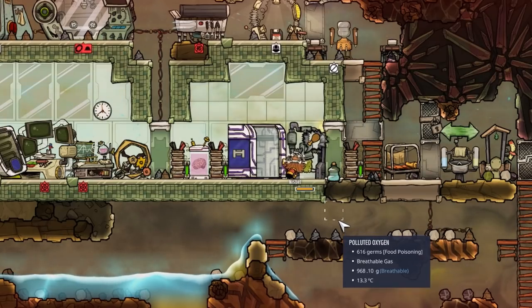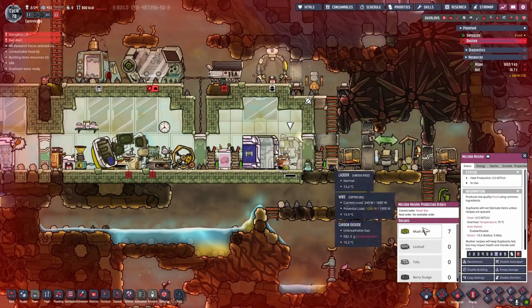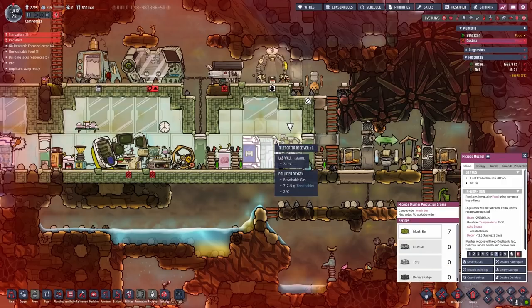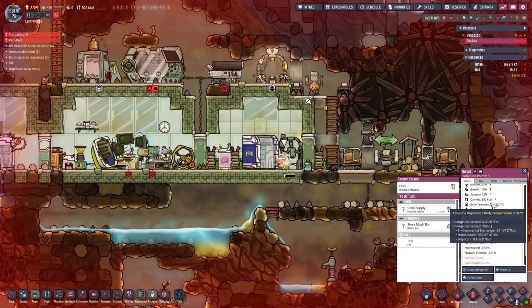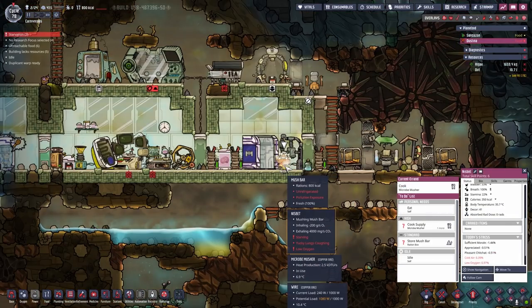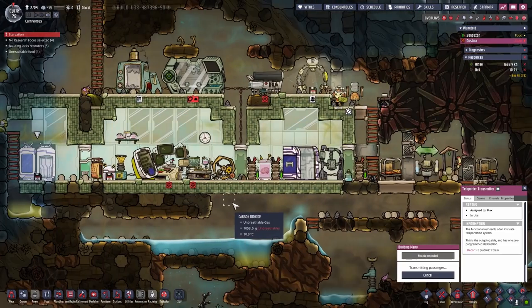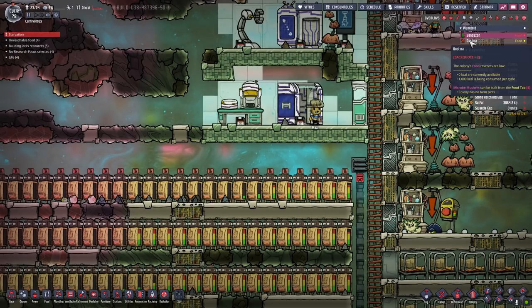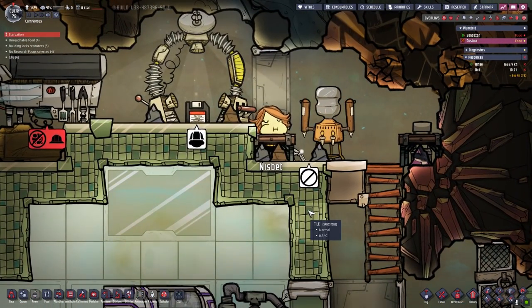We had a little problem over at Nisbet's hub. I sadly disabled the microbe musher so Nisbet has nothing to eat — I just pressed the enable building button for some odd reason. So for now it is time for the red alert. Nisbet has produced some food but she is still down to around 300 kilocalories, so let's hope that she eats something. Max doesn't get anything to eat so we just send him over to the main planetoid. Nisbet is eating.